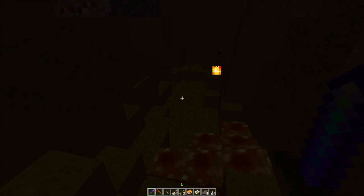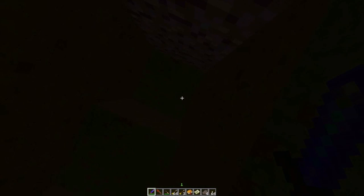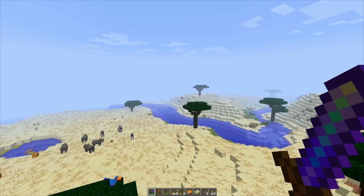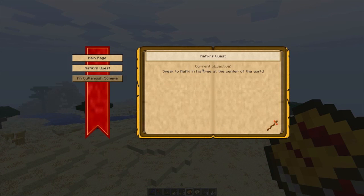What I want to go look at is the giant trees — I know there's Rafiki's tree in this game, I just don't know where it's at. I might have to get to that location. Let me pull up this quest book. Speak to Rafiki in his tree at the center of the world. That's the thing — I don't know where the center of the world is.